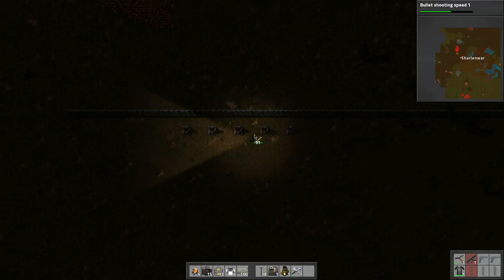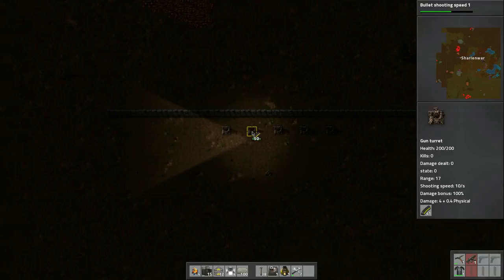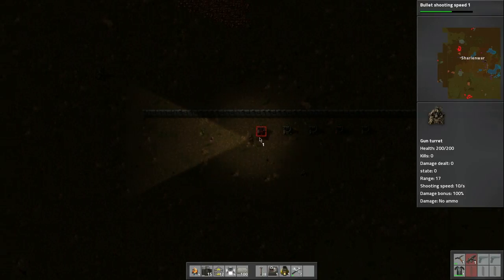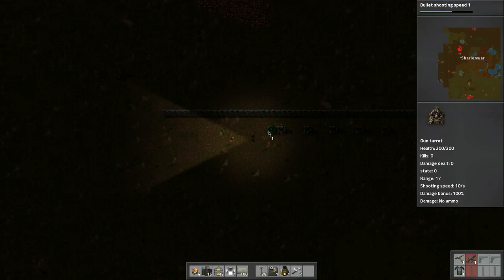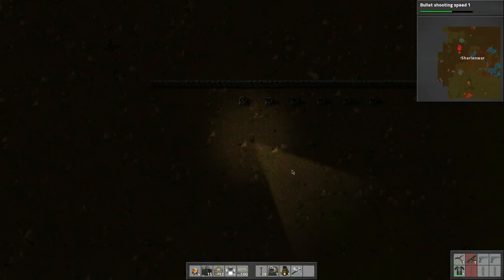If we right-click it does five, and I just need 10. Okay, another gun turret — let's put it up here, one two three, and put all that there. Now we need more ammo.